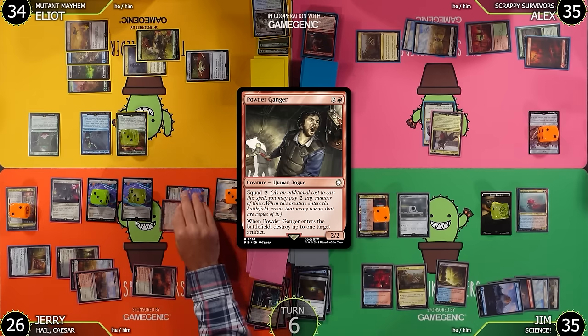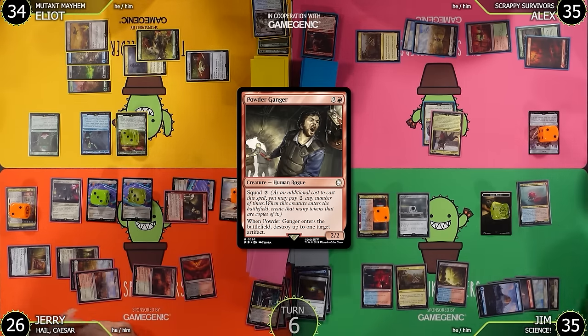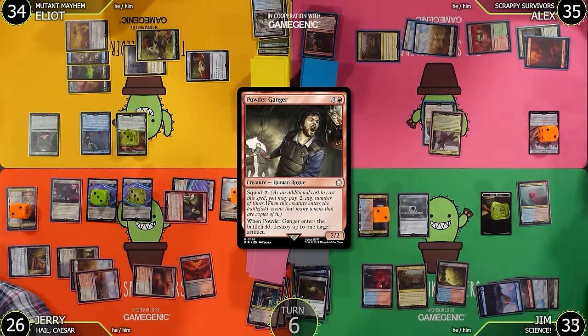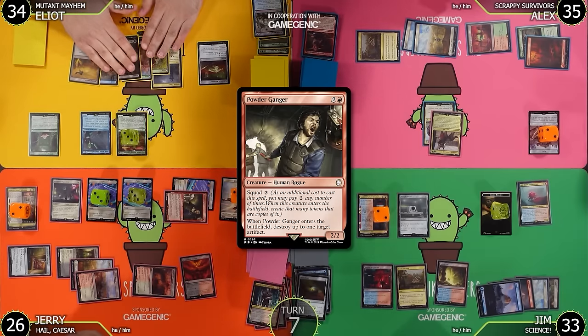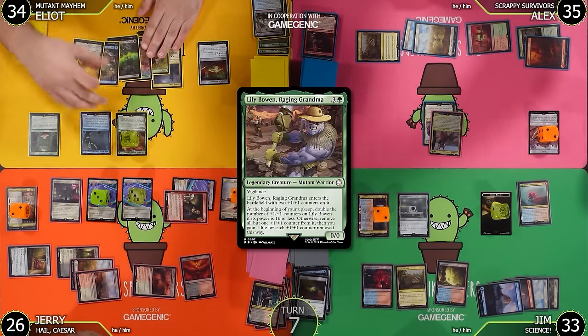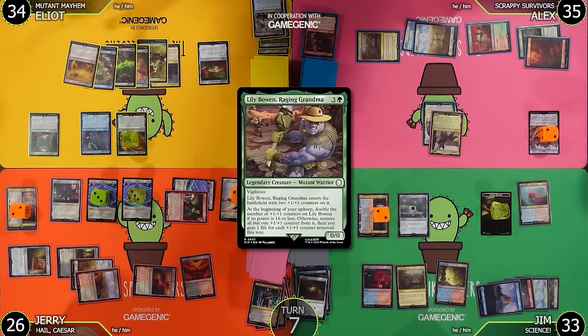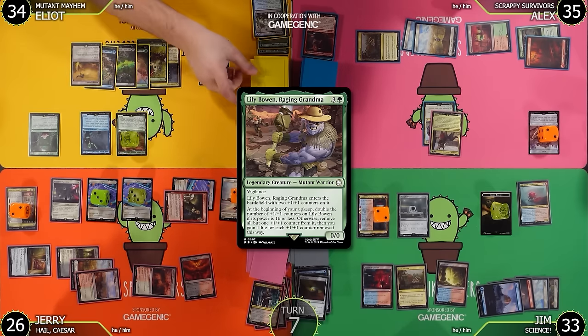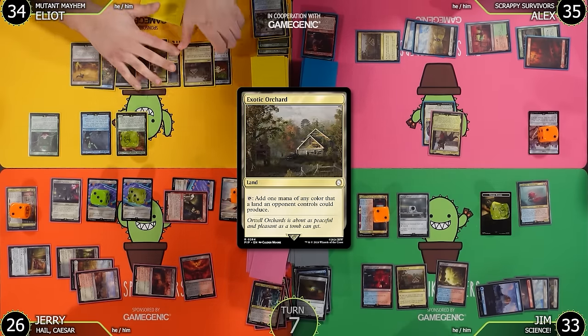Any other creature token he makes — including from Assemble the Legion — would get three +1/+1 counters. The Mojave is mine. Jim, I'm swinging at you with two 2/2s. I'll block one with my 1/3 and take the other two. Jim goes to 33. In my upkeep I double the counters on Lily Bowen — her power is less than 16 — so she now has six +1/+1 counters. Draw for turn, play Exotic Orchard.